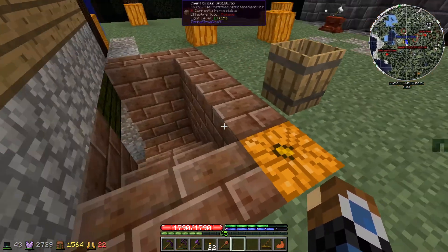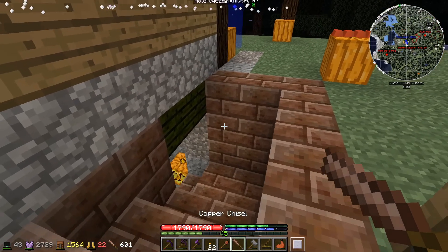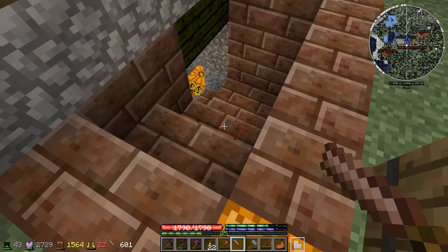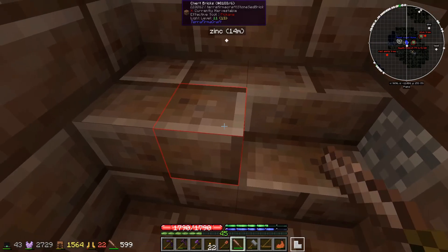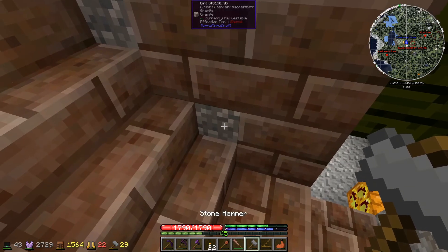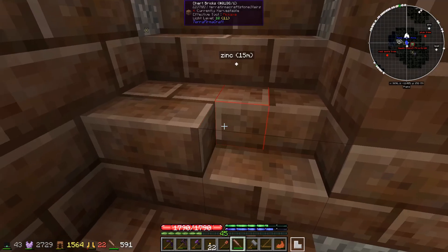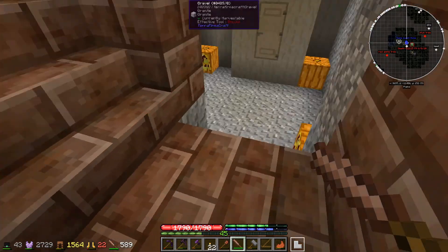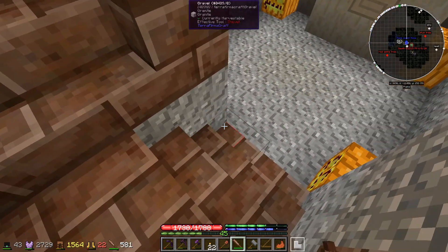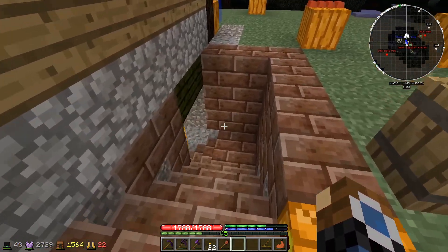Over here I've placed in all of the chert bricks that we have. Using the different modes on the chisel, we can turn these bricks into steps. I'll need to replace these bits of dirt with bricks as well, but I didn't have any more bricks and honestly didn't think about it. So we now have a proper staircase to our pantry — this is looking a lot better.